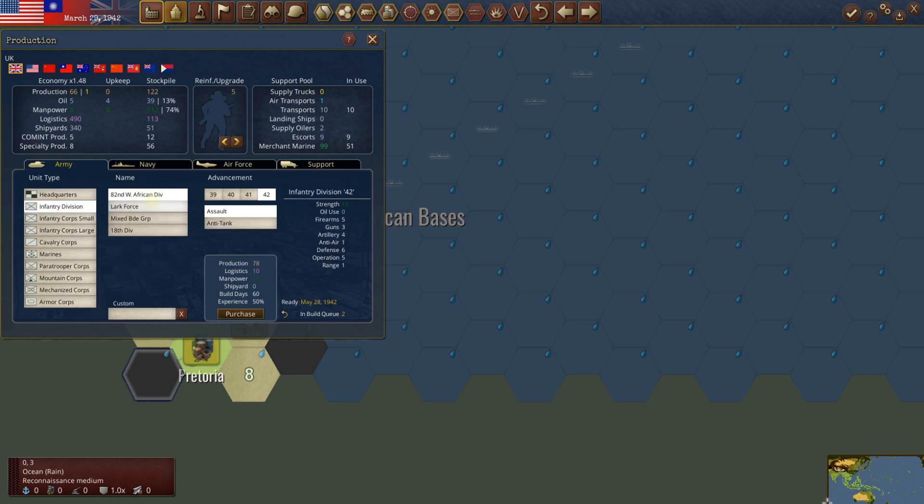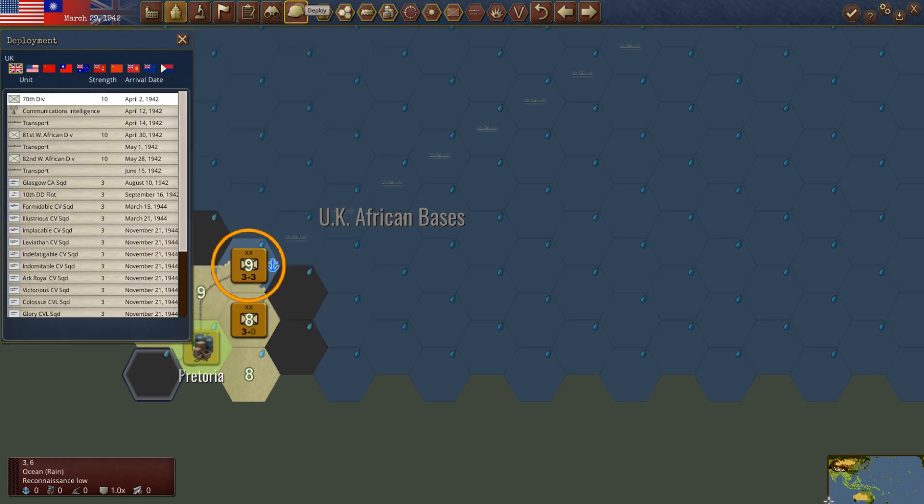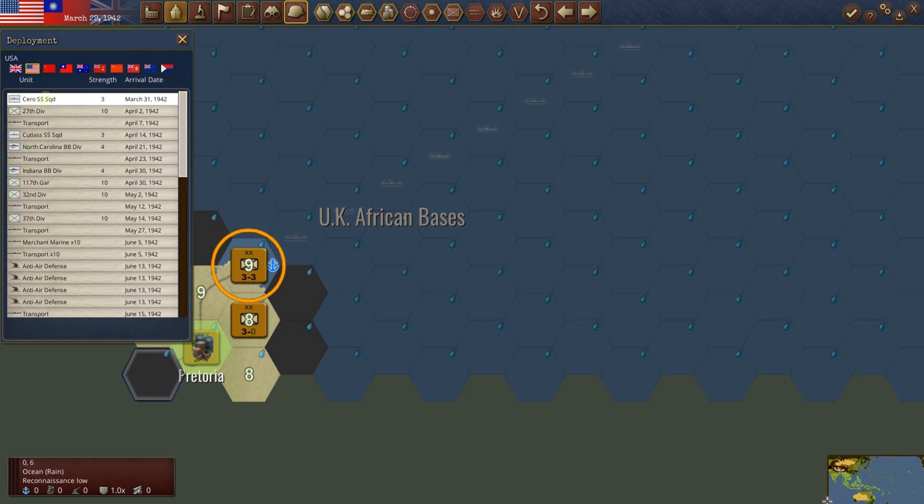Let's do an infantry division — the 82nd West African. Then we'll do a Lark Force, which we'll probably send over near Moresby. Let's purchase that — that'll take two months. The US is sitting on 276. We could do more infantry divisions or more transports. Looking at the build queue: we've got the sub squad CERO coming next time, the 27th Division and transports — we get all that next time. Then North Carolina battleship, more transports. We'll have three transport groups floating, and not until May to get the fourth.